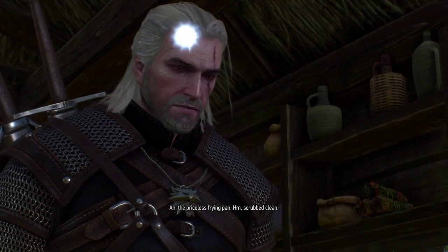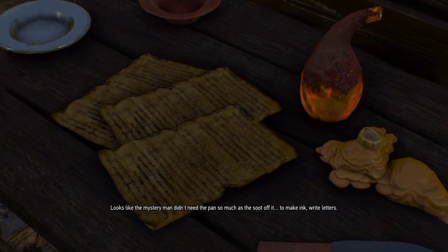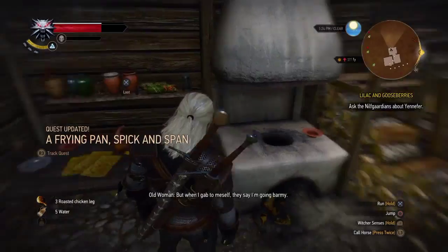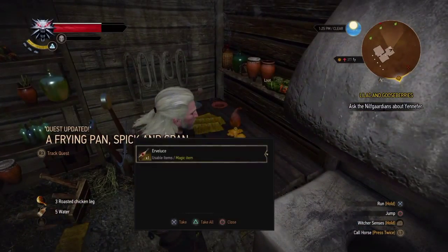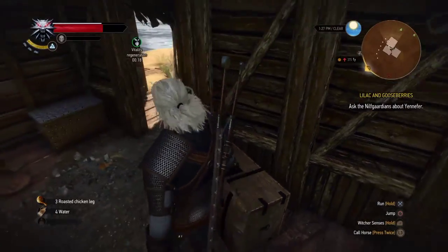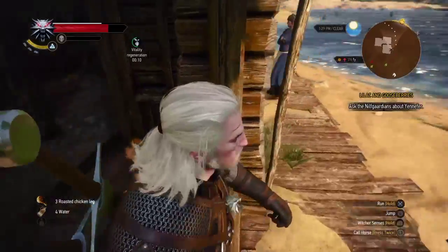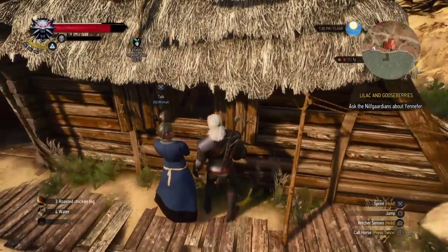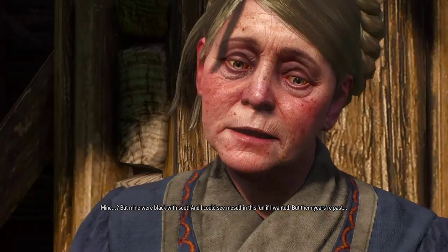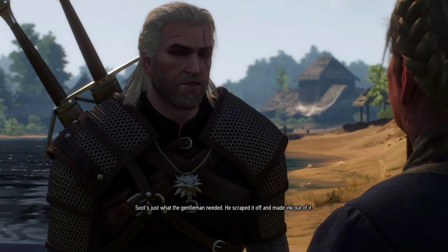Examine the priceless frying pan — scrubbed clean. Looks like the mystery man didn't need the pan so much as the soot off it to make ink to write letters. How do you do that? How can you use soot to make ink? Also, is this her house that I'm just robbing everything from? Let me put some water on real quick — I'm thirsty and need some regen. 'Boy, did I see some stuff in there, lady. Your frying pan — mine were black with soot and I could see myself in it. But them years are past. So it's just... the gentleman scraped it off and made ink out of it.'